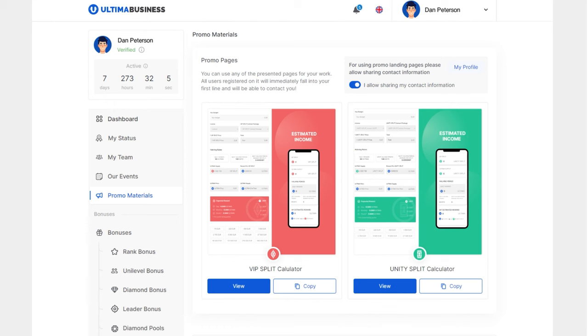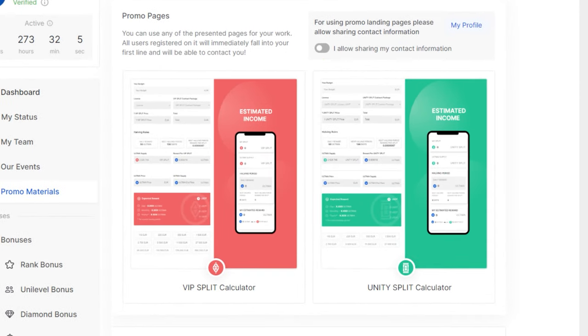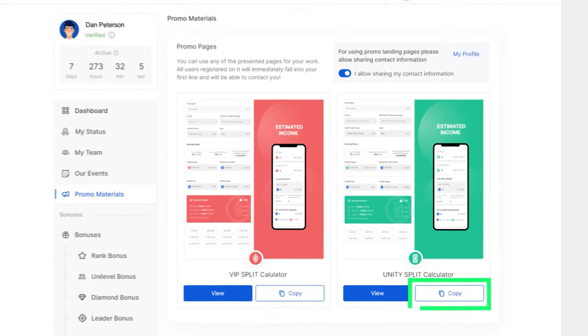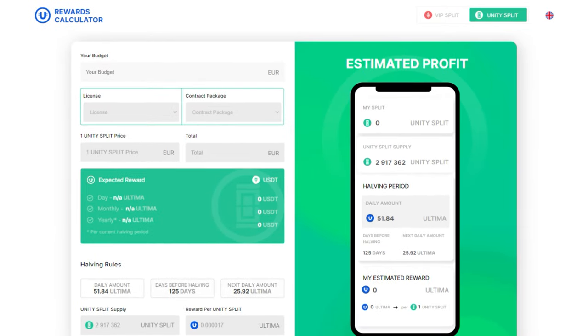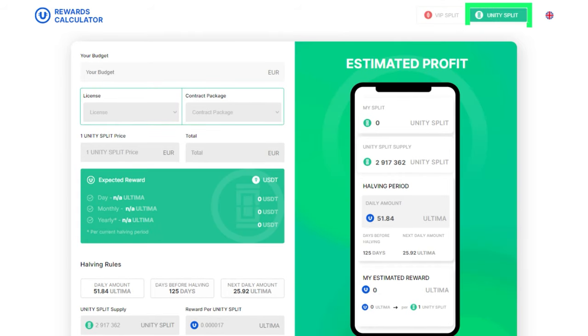The calculator is available on the Ultima Business website in the Promo Materials section. To share the calculator link with others, you need to check the box with the text 'I allow sharing my contact information.' After that, you can copy the link to the calculator. The calculator helps make calculations for the VIP pool and the community pool. You can choose the relevant pool in the top right corner of the screen.